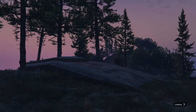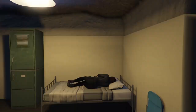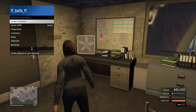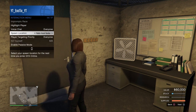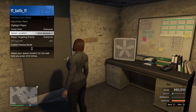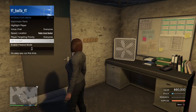So when you load in, what you need to do is go to the interaction menu. Come down to spawn location and make sure it's set to your bunker. When you go into the interaction menu, it's at the very bottom.